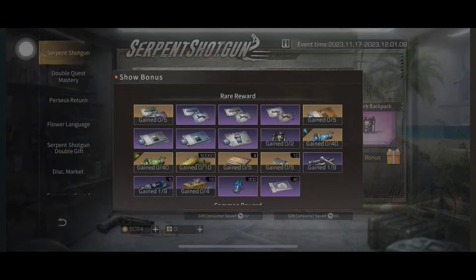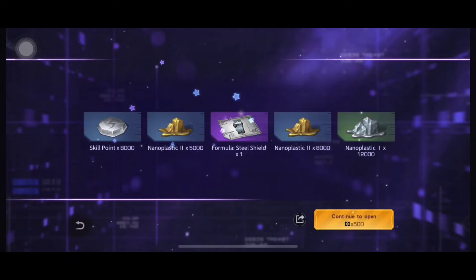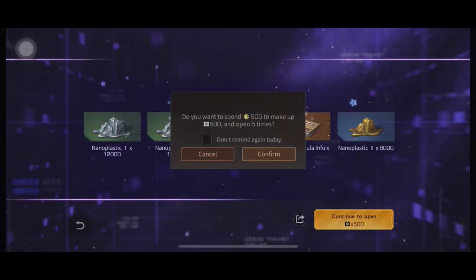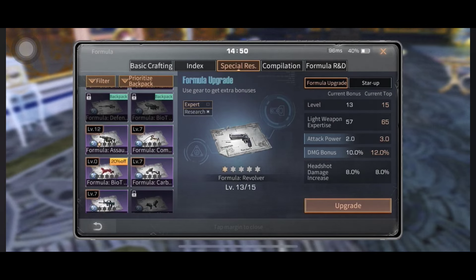The first event is the Shotgun Special Research Boost. During the benefit period you'll get unlimited advanced material substitution, and when conducting the special research at a level not higher than the ledge of shotgun, the Bionic Serpent Shotgun special research upgrade cost is reduced by 20%.